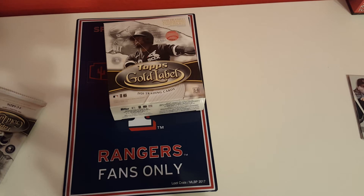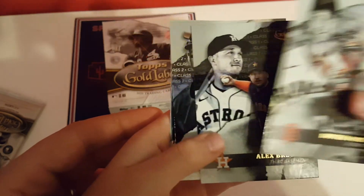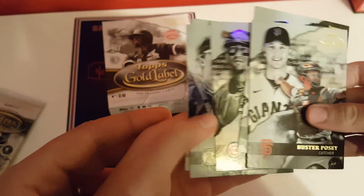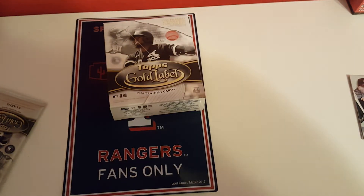Last base pack — let's see if we get Robert or another good rookie. Buster, Bregman, Robel Garcia rookie, Maguire, and Griffey — that's a cool Griffey, class one.